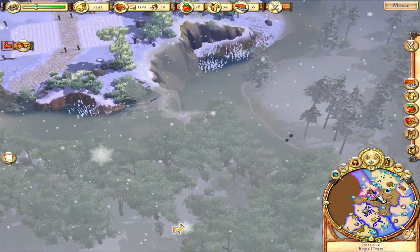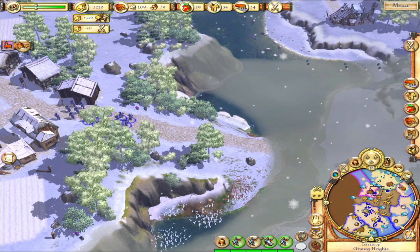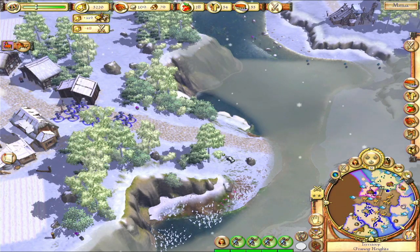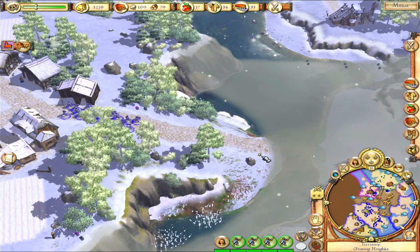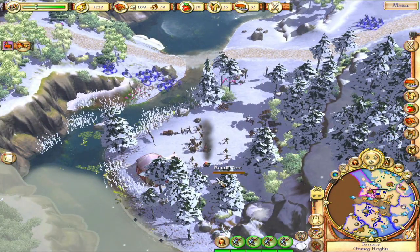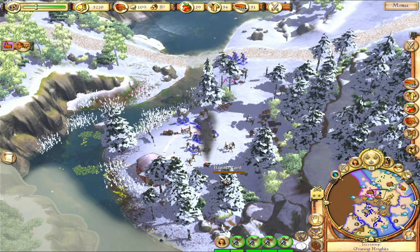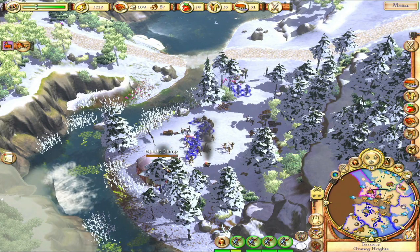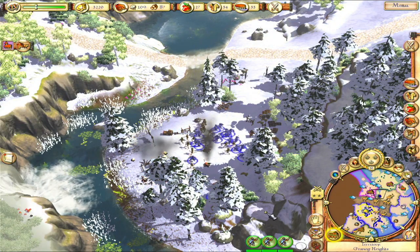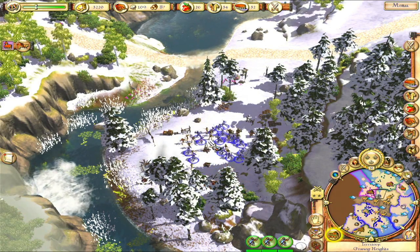There's also bandits that we need to take care of. We can hold down shift and click on units that we want to toggle, so we can just turn just the soldiers to green. Let's go in - we probably want to just take out the bandit camp tent so that they can't respawn and take carts as well. We're going to lose some soldiers but that's alright because we don't really need them for anything else.